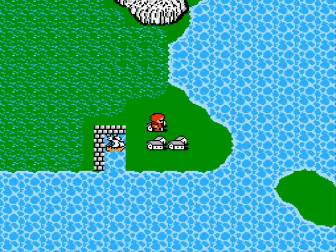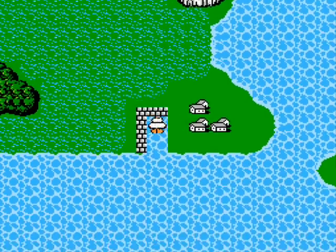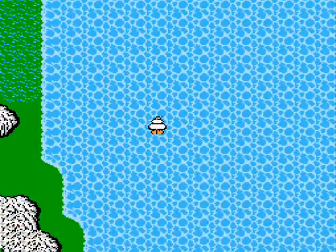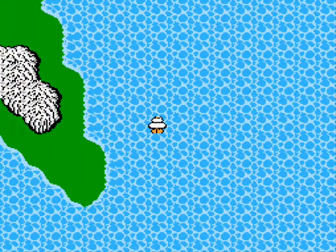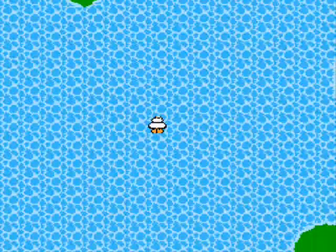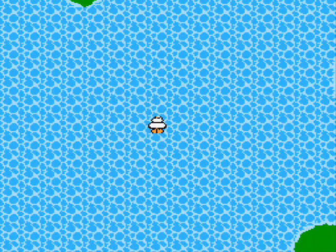I'm going to get in the ship and sail to the southern tip of the peninsula to the south. You want to keep sailing south until the lowest tip of the peninsula is at the very top of the screen — like that. And then just go straight west, and you'll find a port there to dock at.